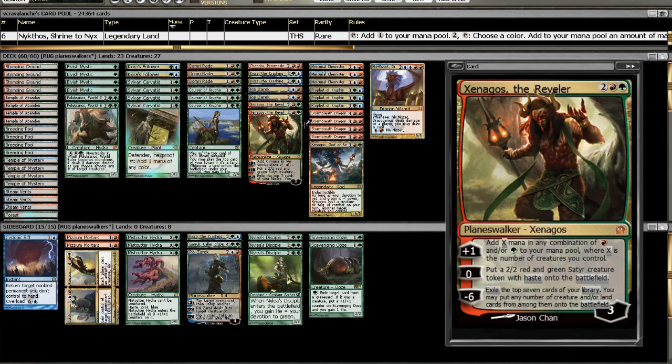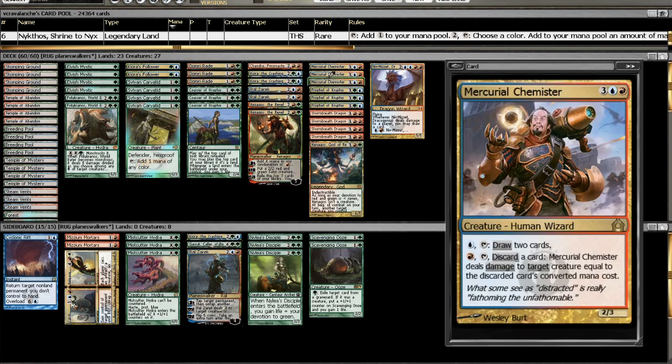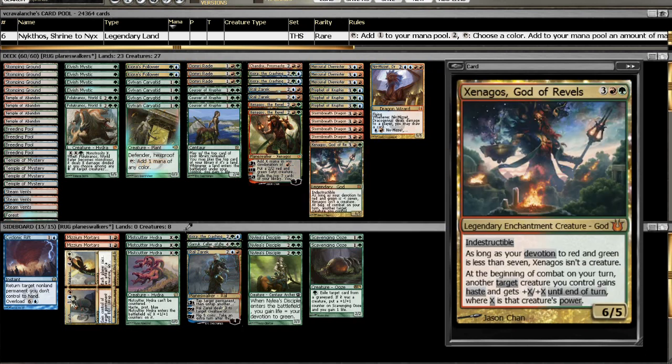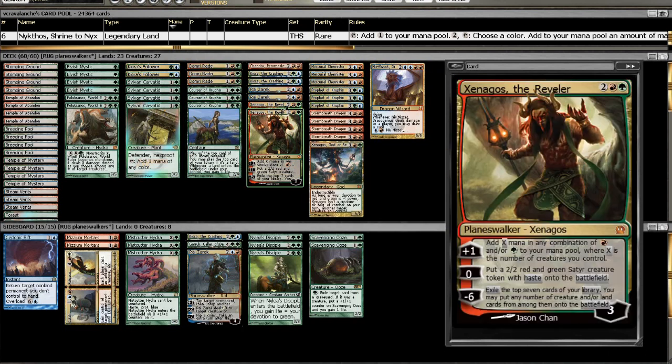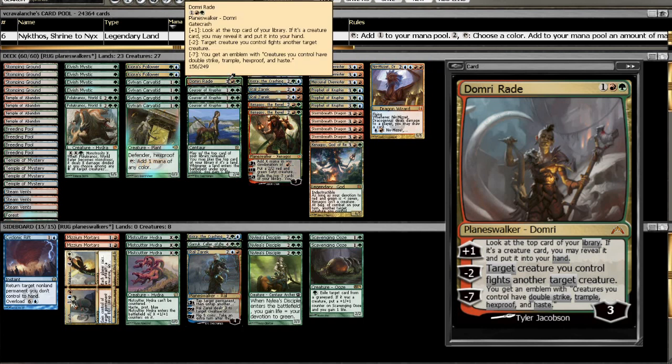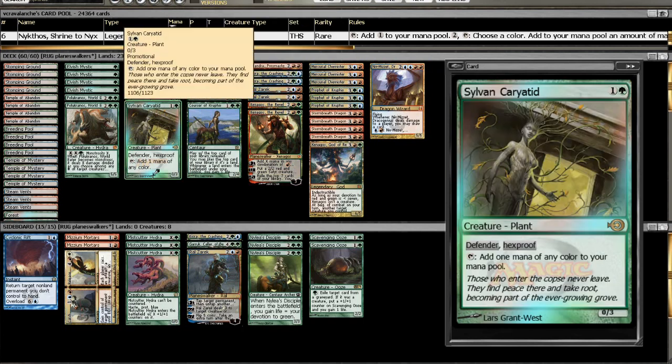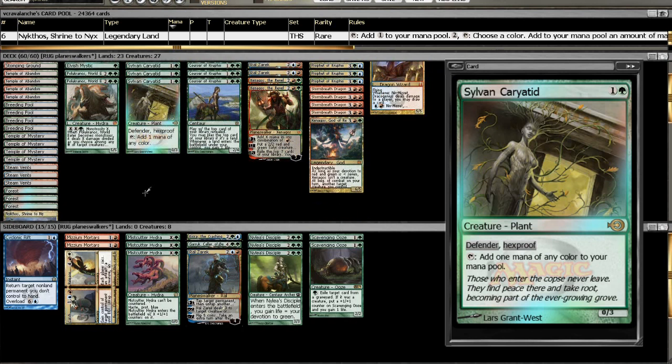I wish we had more targets in Standard that actually have decent tap abilities like Mercurial Chemister — that's definitely who you'd want to put it on. But with the amount of Planeswalkers, I just thought Illusionist's Bracers was too irrelevant in this deck. What we did come up with is an awesome RUG Planeswalker deck that's been testing very well.